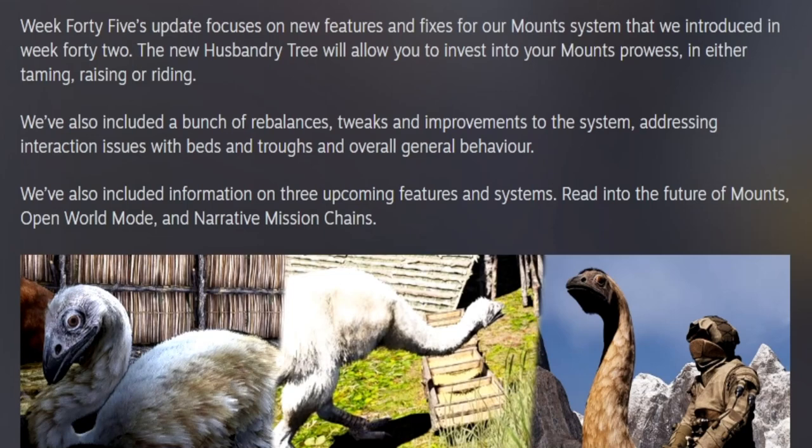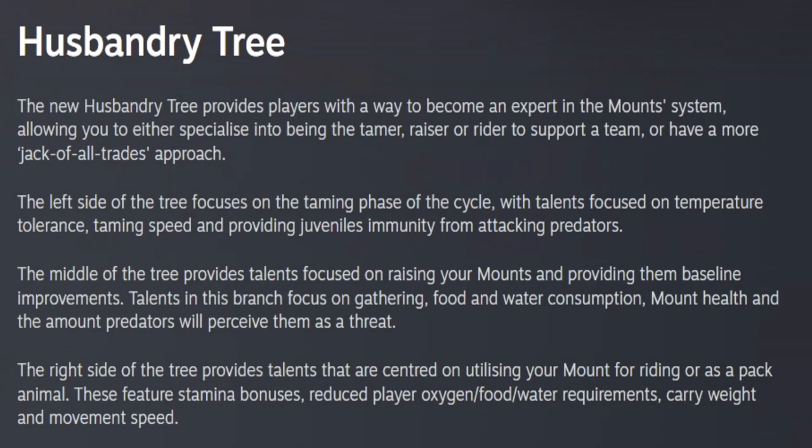This week they added the husbandry tree. The new husbandry tree provides players with a way to become an expert in the mount system, learning to specialize into being a tamer, raiser, or rider to support a team or take a jack-of-all-trades approach. The left side of the tree focuses on the taming phase with talents for temperature tolerance, taming speed, and providing juveniles immunity from attacking predators.